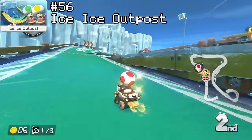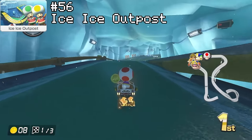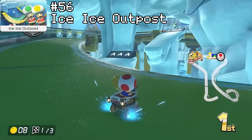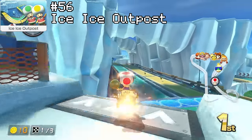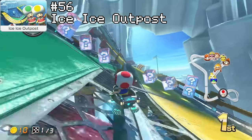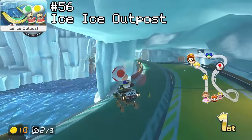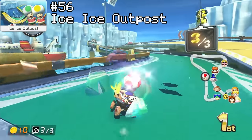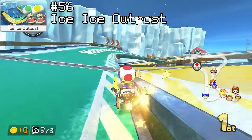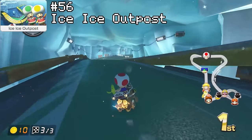And the final track of C tier at rank 56 is going to be Ice Ice Outpost. The whole two different paths gimmick this track runs on works for the most part, although the green path is just objectively faster most of the time. But the yellow path isn't exactly an unviable option if you need to avoid items or something. There's also a neat little thing you can do near the end of the race where you can switch paths to take a tighter line. There are also some shroomless shortcuts near the middle and end of the race, which adds a good bit of skill to this track — always one of my favourite parts about it. Other than that, this track doesn't do much, but in my eyes it does enough to make it a respectable entry to the roster.